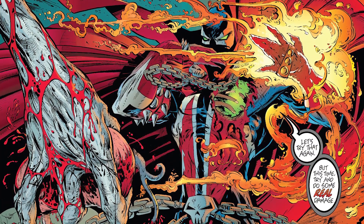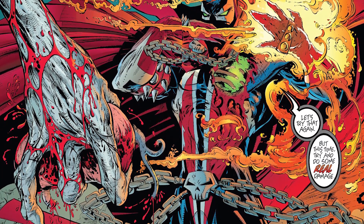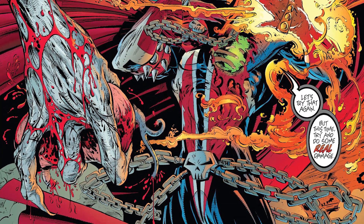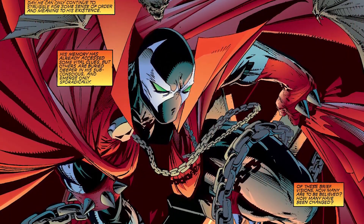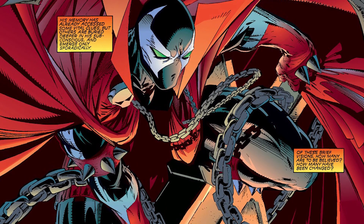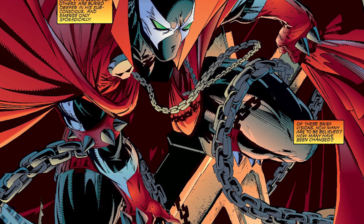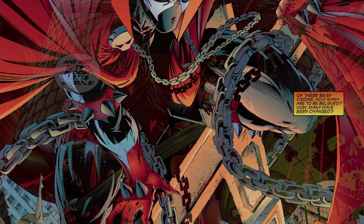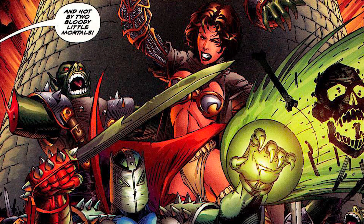This could relate to the soul selection process or the requirements for the souls needed — around that 6,000 number — which we got from Agent Twitch, who had followed up with a soul that escaped from Al Simmons back when the Violator had ripped his heart out. One of those souls, a kid named Christopher, was one out of six thousand drawn into Spawn when he was originally given his power.